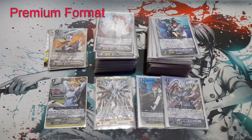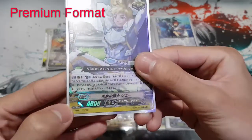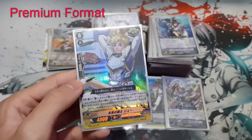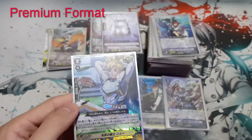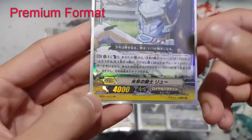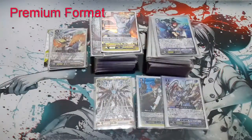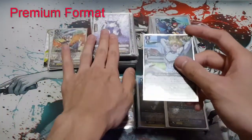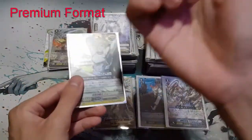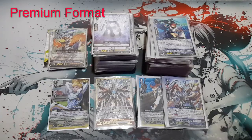Moving on to premium: premium means you can include both V and G cards. For example, I'm running my Royal Paladin Alfred deck and I want to put in Future Knight Lau — it runs well with the deck. Premium means you can use new V cards alongside G and older cards. Future Knight Lau is not G series — it's BT01, the first booster of Vanguard — but I can still include it, changing the deck from standard into a premium deck.